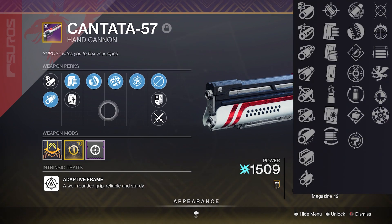In the left perk slot, you literally have Eye of the Storm, which almost never is in the left perk slot because it's a very powerful perk, so Bungie doesn't do it very often. And then in the right perk slot, you have Range Finder, Opening Shot, and Time Payload.